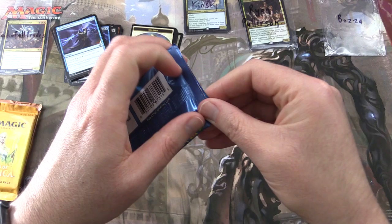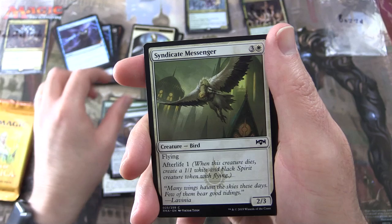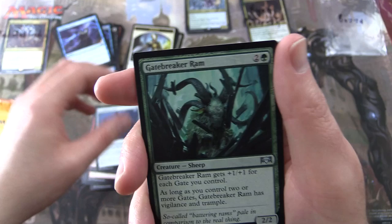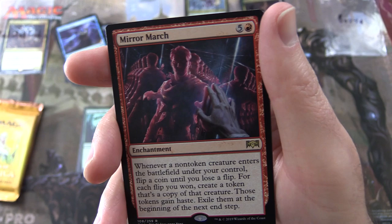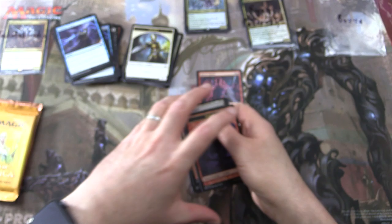Rounding things off, we have Bozza — still looking for Shocklands. Ravnica Allegiance pack. We have Haazda Officer, Arrester's Admonition, Rakdos Roustabout, Steeple Creeper, Frilled Mystic — Frog Snake, that's a thing apparently — Root Snare, Azorius Locket, Syndicate Messenger, Clear the Mind, Rafter Demon, Skewer the Critics. Uncommons: Dagger Caster, Scrambling Claws, Gatebreaker Ram — good in the Gate Deck. Rare is Mirror March, an enchantment for six — whenever a non-token creature enters the battlefield under your control, flip a coin until you lose a flip; for each flip you won, create a token copy of that creature with haste, exiled at the beginning of the next end step. And a Gruul Guildgate and a Goblin token.